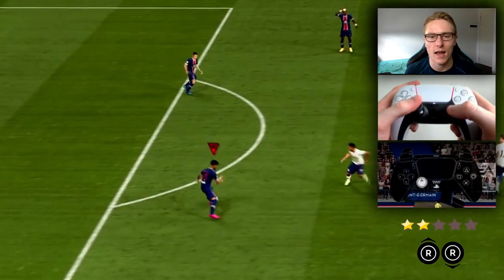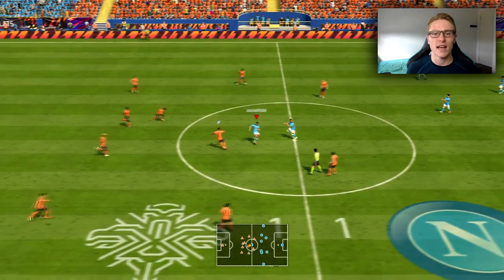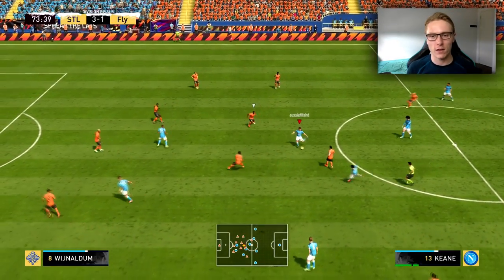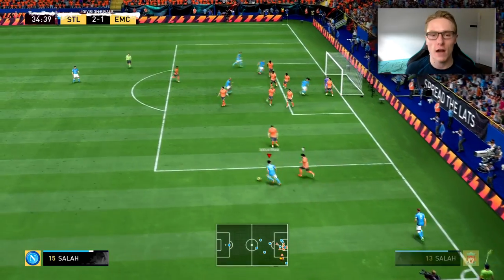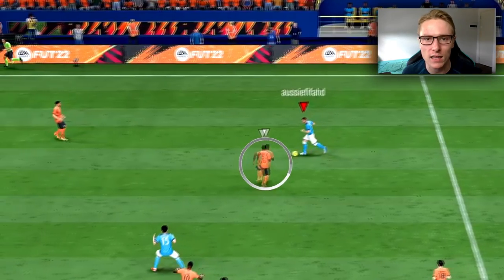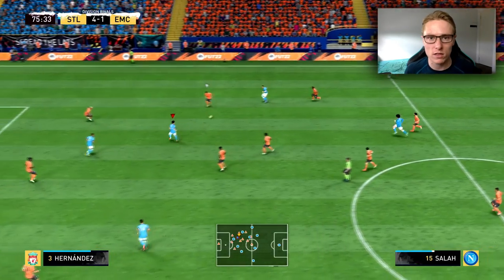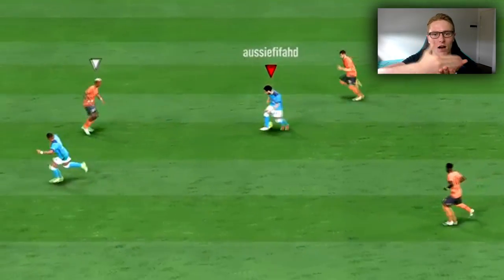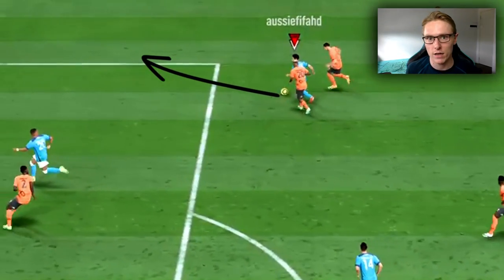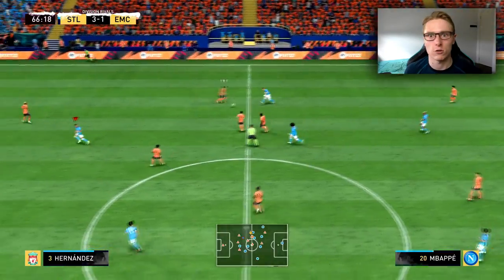Let's jump into when and where you should use this. The best places is everywhere, because I use this skill move everywhere — in the midfield, on the wing, in the box, on the 18-yard box. Why? Because it's such a good speed boost. You can burst past the opponent's defensive tackle. When they're coming at you, when you're side by side with them, when you're facing to the side and they're running towards you, you can use this to burst past their tackle and then make a pass or even get a shot off. It's so good in every situation of the game.